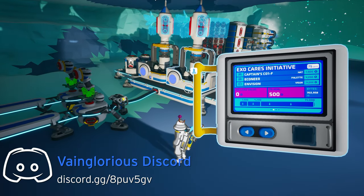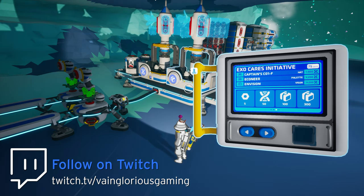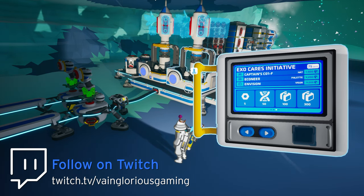Each piece of debris in a scrap bundle is worth five event points, with a full bundle worth 25. The Hana flower is worth 50 event points, small package debris is worth 100, and medium package debris is worth 300.